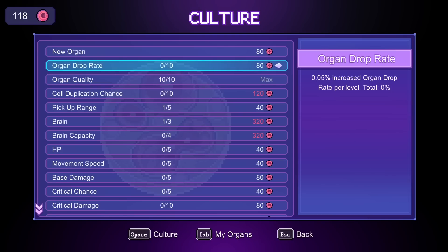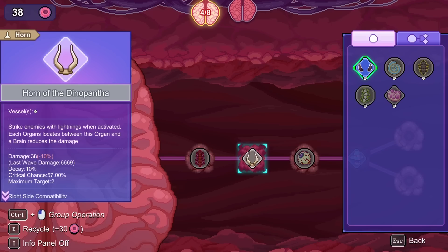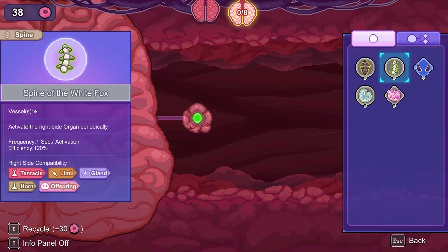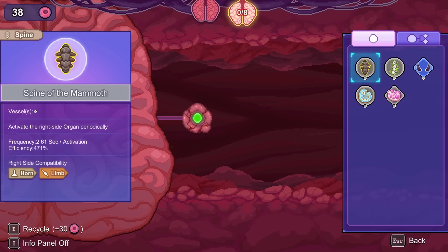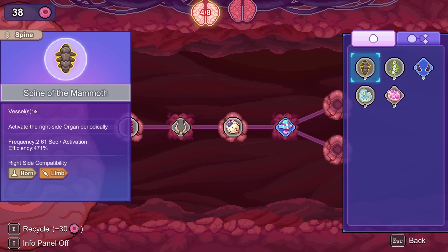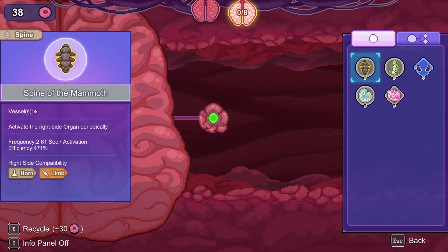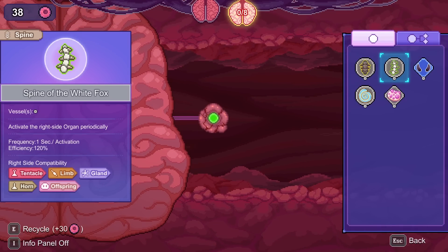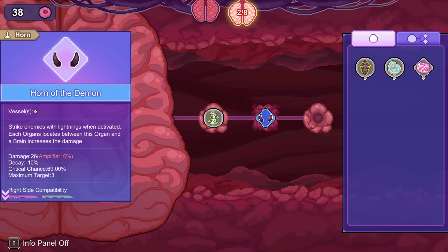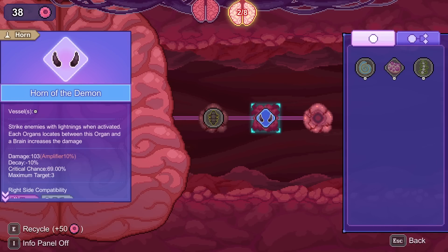Maybe we'll sell something else. Do we want big damage or fast speed? Can we trade out the demon horn somewhere? We don't have anything that goes into it. We can compare: with fast it does 26 damage, with slow it does 103 damage.